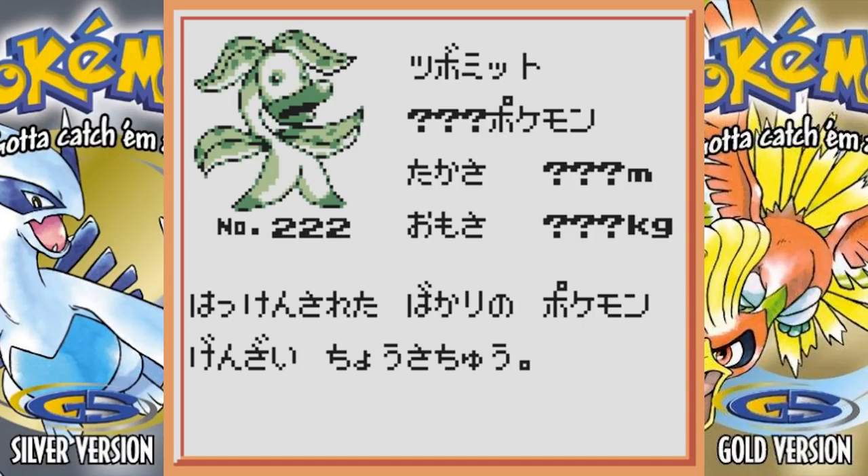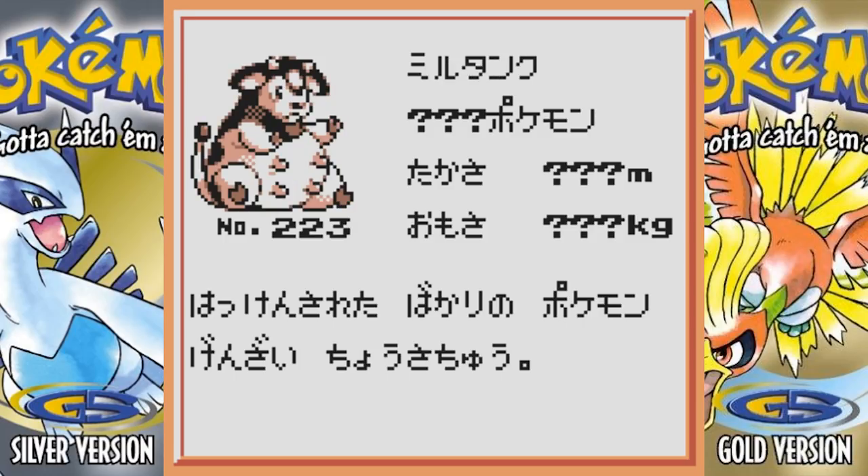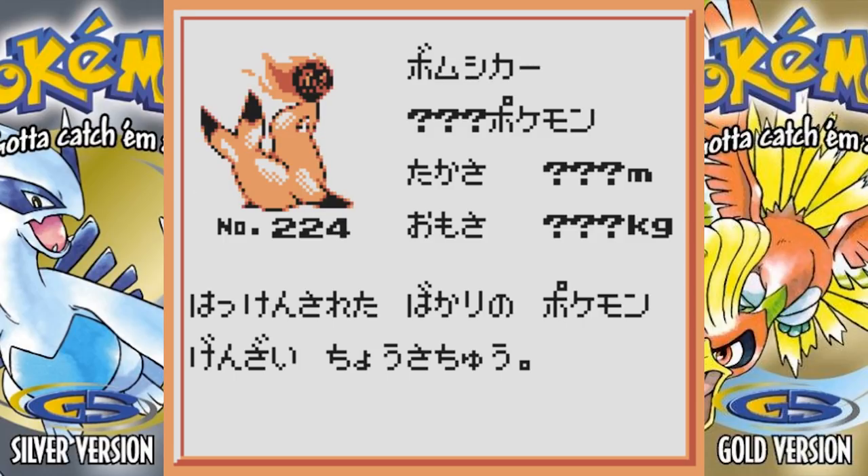There's Bellossom which looks basically the same. Then there's this thing that looks like a Bellsprout evolution or something — it's weird because Victreebel is a Gen 1 Pokemon, so maybe they were going to make a split evolution tree kind of like they did with Oddish. That's really bizarre looking. Then there's Miltank. And this next one is really cool — it's like a fire seal, but the ball it's playing with is a big ball of fire. I actually really like that — I kind of wish this was released.